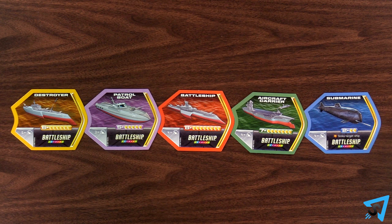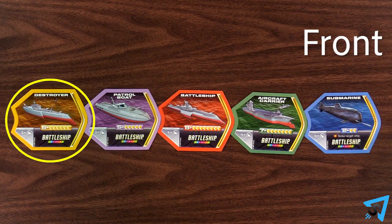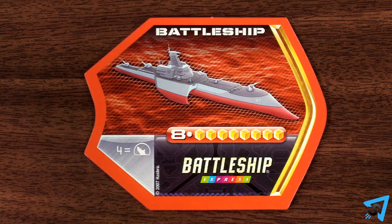The ship that is farthest to your right is at the front of your fleet, while the ship at the far left is at the end. The number here indicates how many dice that ship attacks with. This number indicates how many hits it takes to sink that ship.